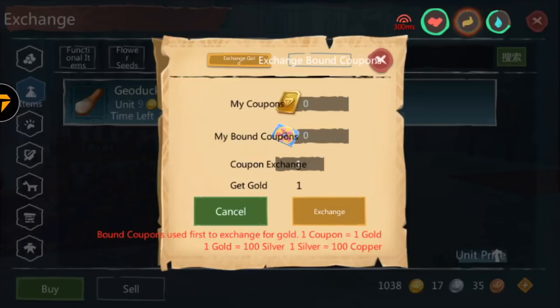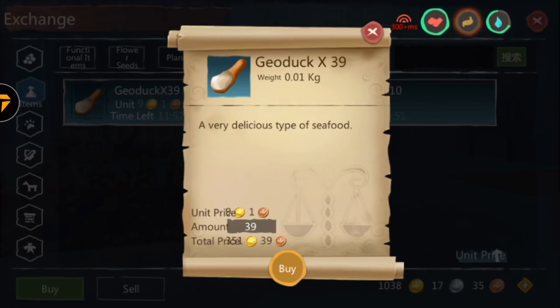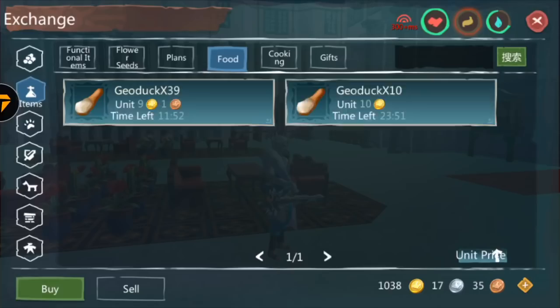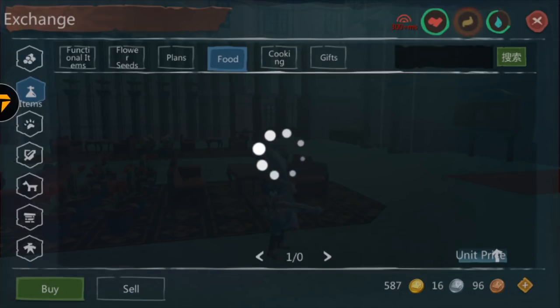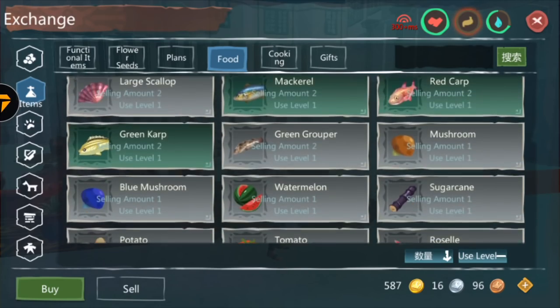Let's exchange our coupons. We just exchanged the coupons for gold. Now we'll go and buy the remaining geodogs — 39 geodogs right here. Mind you guys, this is a risk. If you're willing to take it, you can make a lot of gold, and you will see the results at the end of this video. Now we want to resell those geodogs we bought for a higher price.